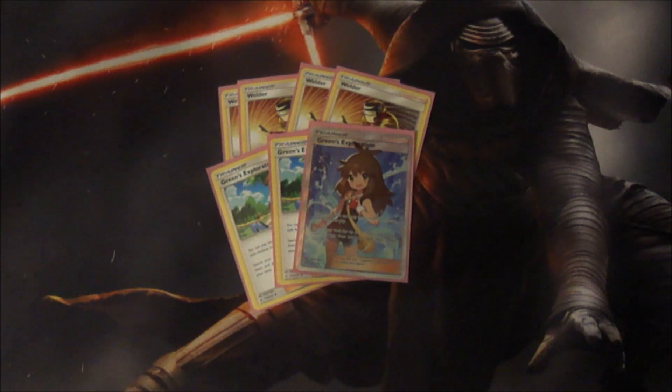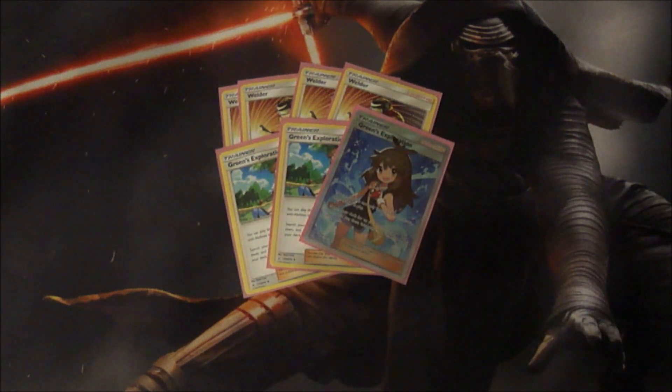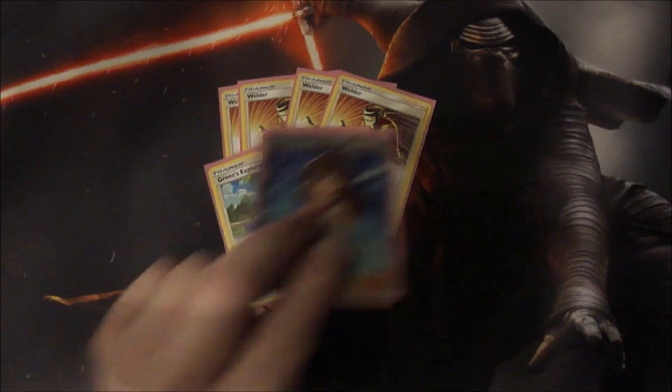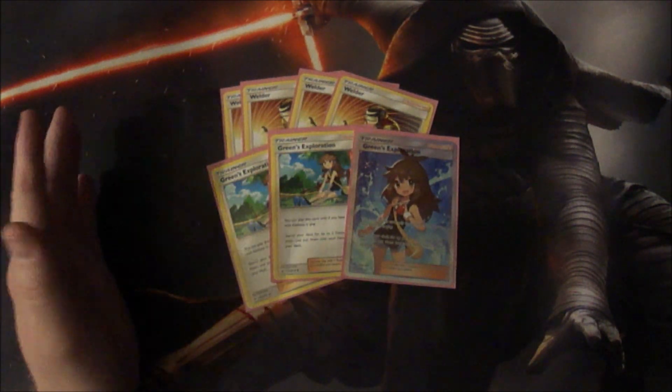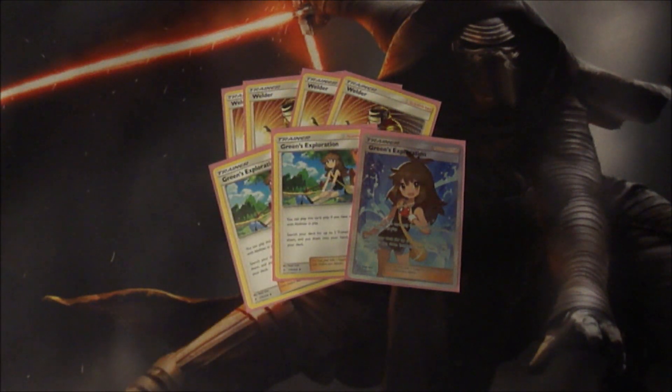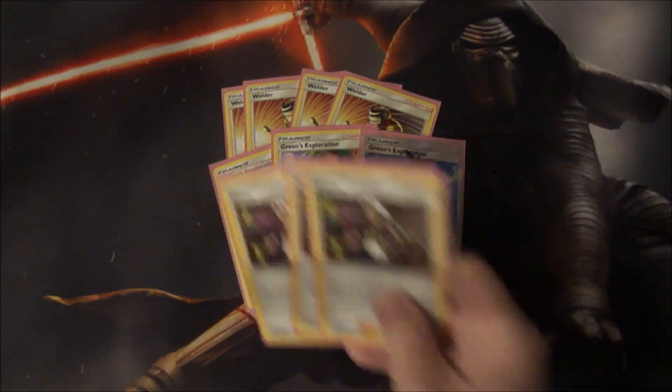Then we have three Green's Exploration. This is a really good card because there are no abilities in this deck, so that means you can hit this every single time. You can search your deck for two trainer cards — and it doesn't specify that it needs to be an item or anything specific, so you can search for Welder, Fiery Flint, Fire Crystals, etc. You can pretty much set yourself up for the next turn. It's also really good to open with — if you're going first and can't attack, you can use Green's Exploration to set your hand up for the next turn.